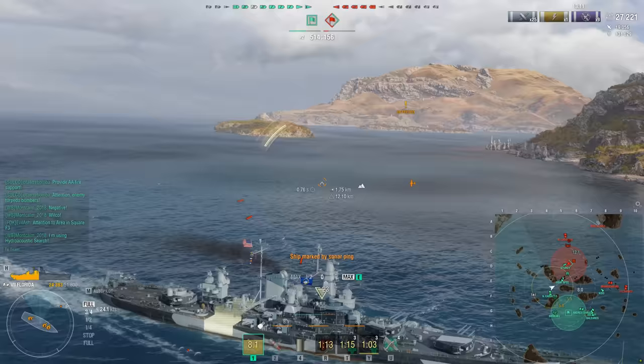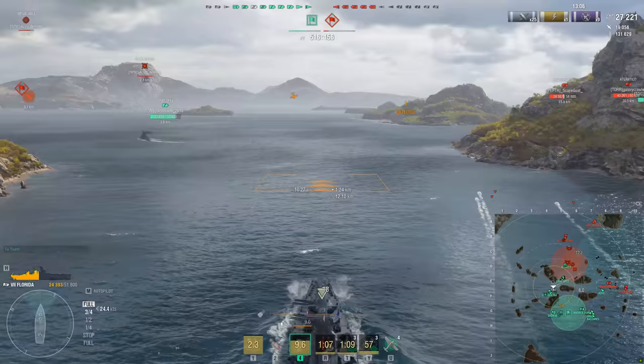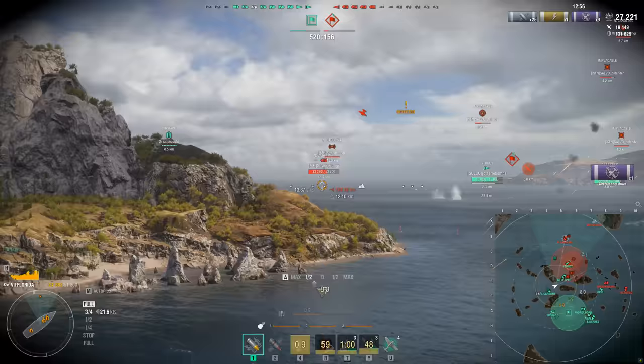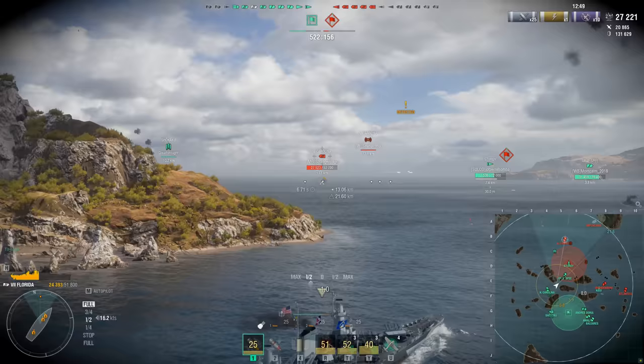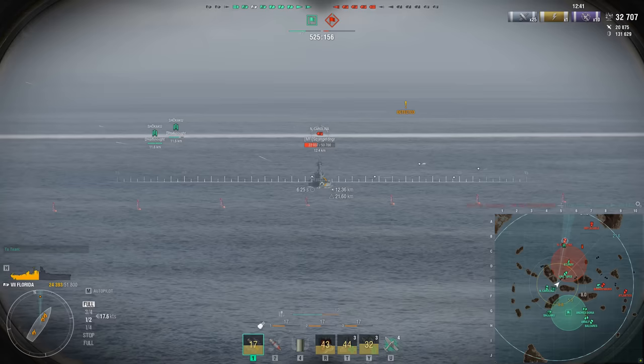So what's the reload time on this? Riga's is 14 seconds — this is 17.5 seconds, so a longer reload. What's the trade-off? Does it have better AP? Riga's AP is 5,700 maximum damage. This AP is 5,500 — less AP alpha. Interesting. So it's got lower AP alpha than the Riga, and it's got a longer reload time for some reason.